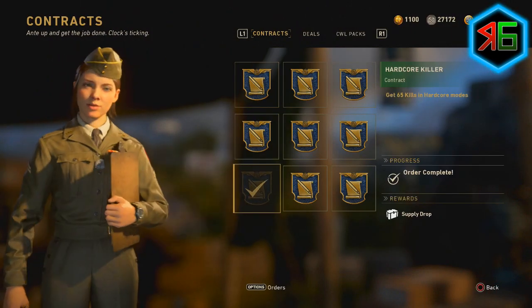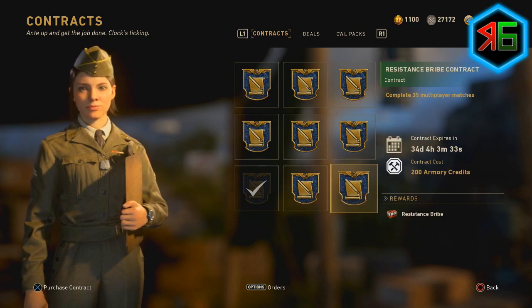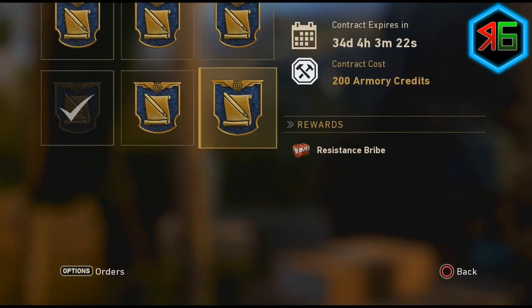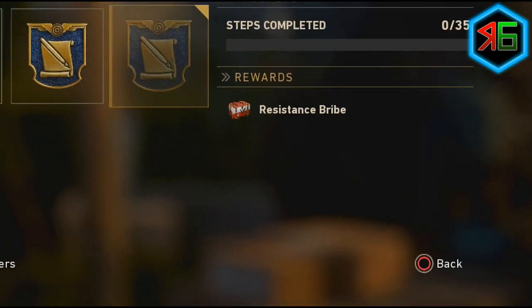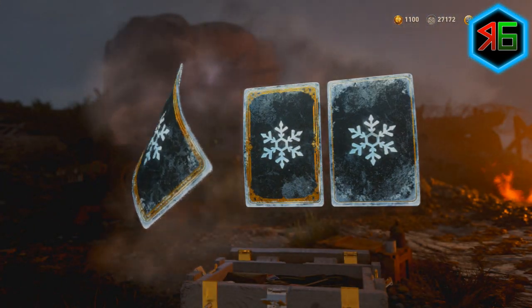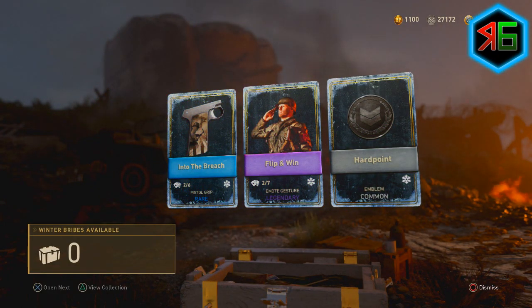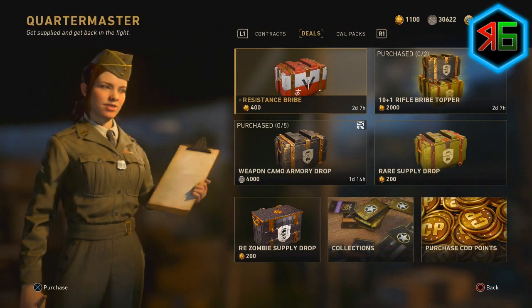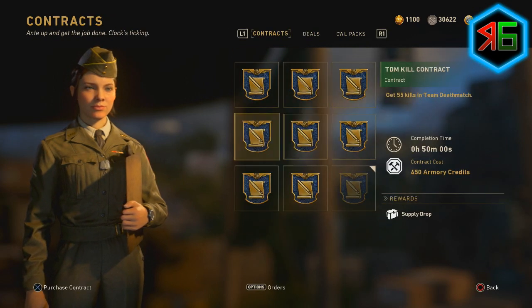If you go to the contracts and you've got any armoury credits, you can buy lots of supply drops by completing challenges. While the resistance event is back for the next few days, there's also a resistance bribe in there, which means you get guaranteed at least one item from the resistance — it could be anything. It's definitely worth going for that first. You need to complete 35 matches, and then you'll get that bribe. Also, if you've got any COD points lying around, you can buy a resistance bribe with those — I think you can buy one from the quartermaster.